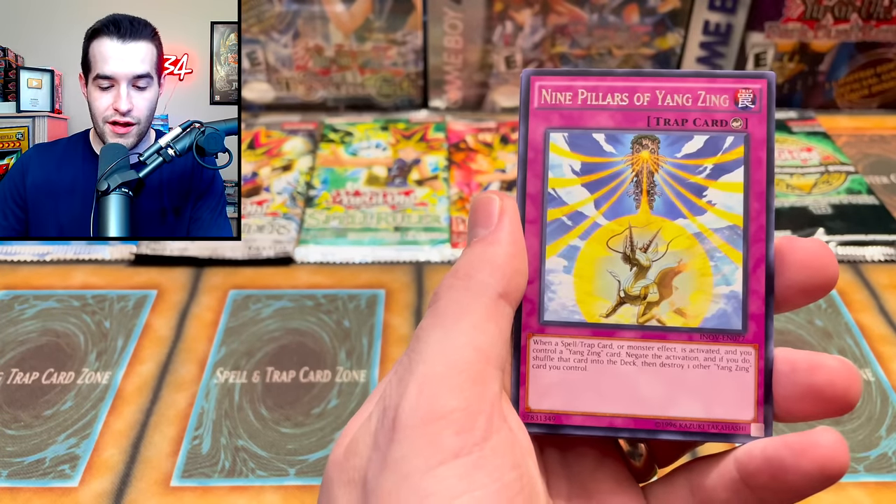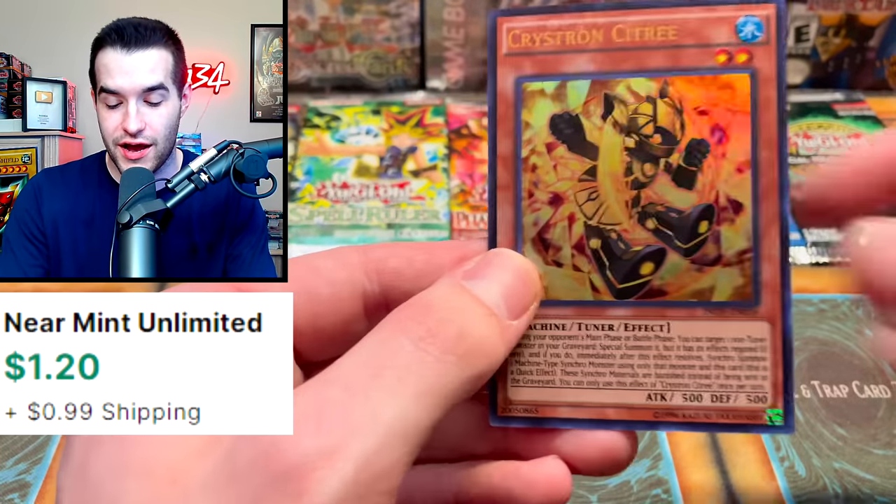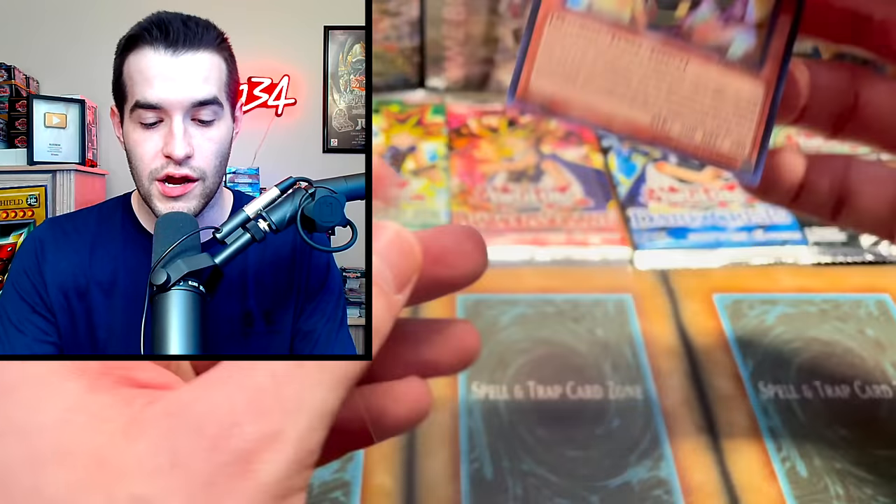...and an Ultra Rare: Crystron Citri! Not about how you start — it's about how you finish. That's what I'm talking about! Ultra Rare — time to roll the die.